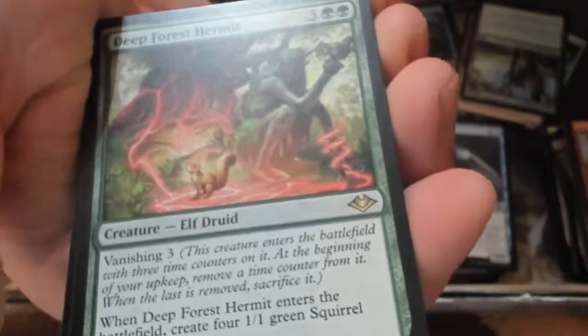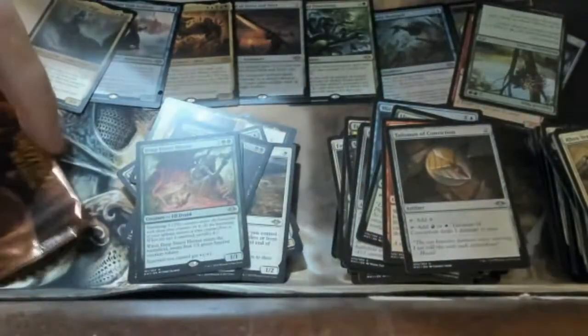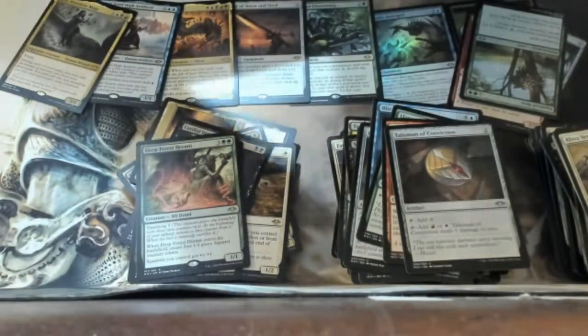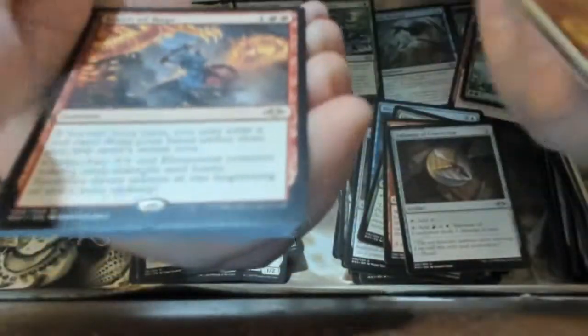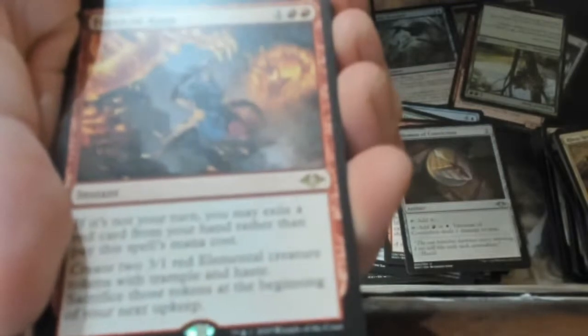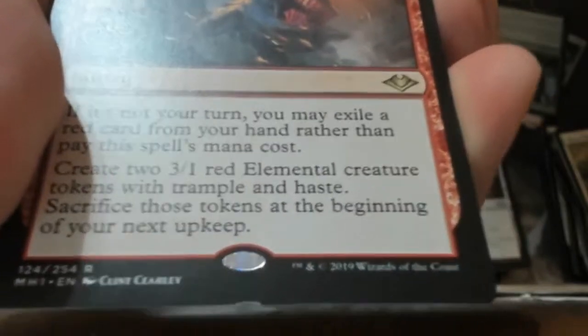We got a land and then the Deep Forest Hermit — Squirrel! Not too shabby. One thing I like is there hasn't been any duplication in the actual box rares, which I'm really surprised and happy about. Last pack — we got a foily elemental right off the bat, and then Force of Rage! Two elementals.